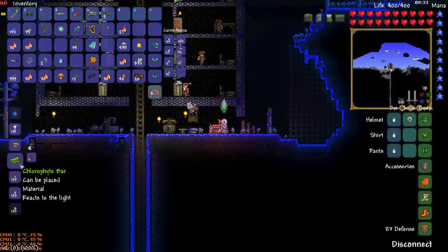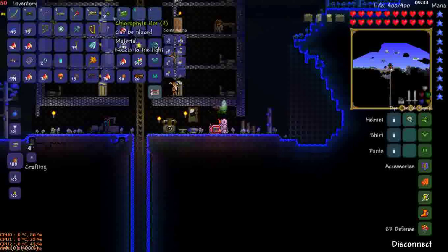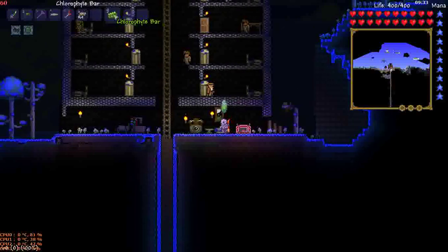This is a chlorophyte bar. It's a material that can be placed and reacts to the light. It costs 6 to make, which is fairly expensive.